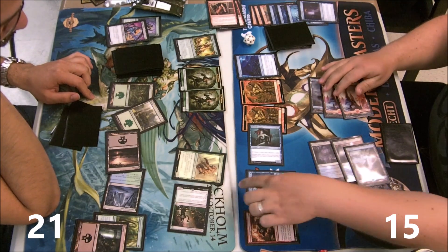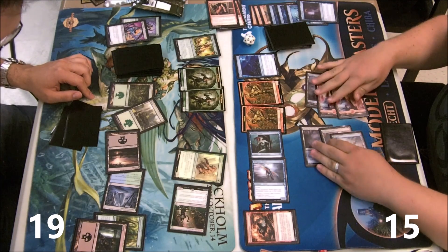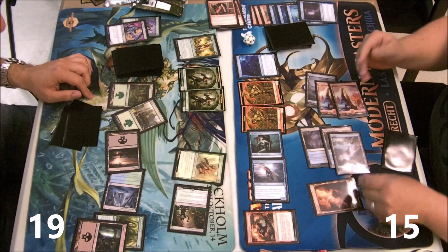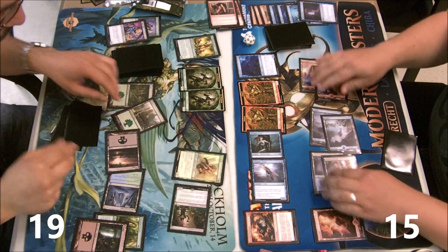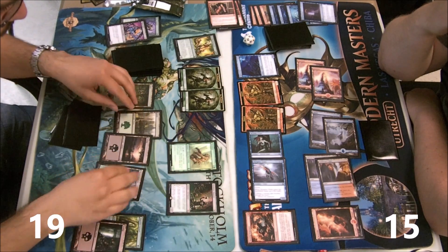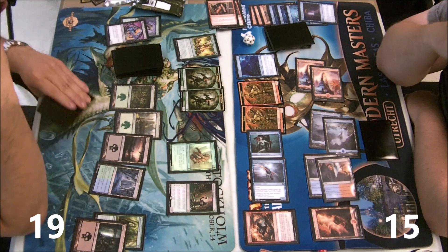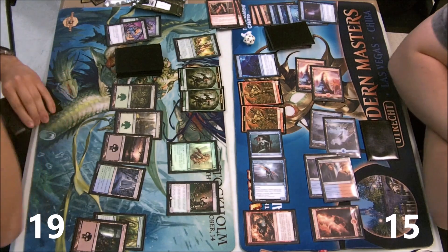I'm gonna discard Silent Departure as well — I think I'm getting more value out of it. My plan is to go five-mana flashback spell into three-mana flashback spell next turn. I need to kill Deathrite Shaman — that's annoying — but I also need to kill the pump elf. It cannot be running around anymore.